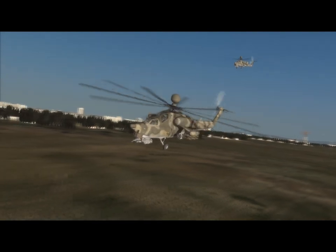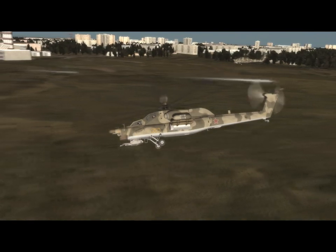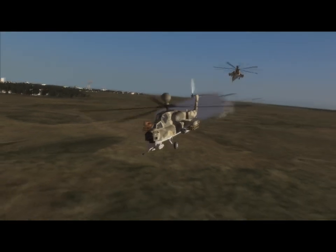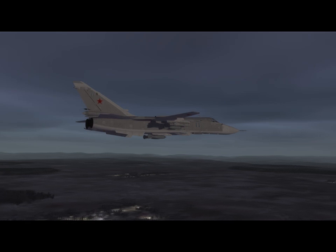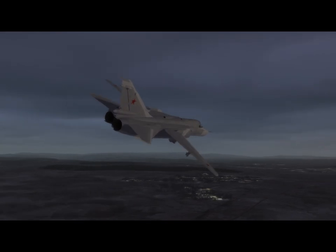The future of DCS World looks very exciting with several new modules being developed by Eagle Dynamics and our partners. These include modern DCS fighters such as the F/A-18C, the SU-27SM, the F-15C, as well as the Focke-Wulf 190, MiG-21BIS, the F-86F, the L-29, the UH-1H, the MI-8MTV2, the AH-1G, the MI-24, and the OH-58. New terrains like Nevada and new campaign scenarios are also in development.